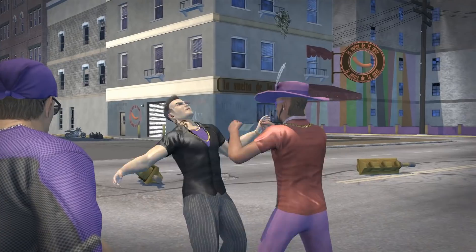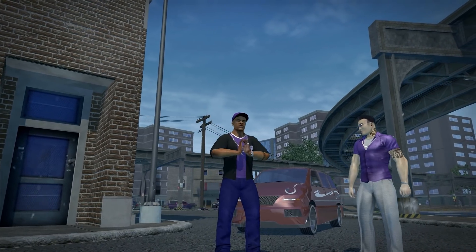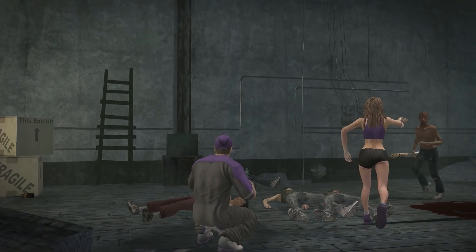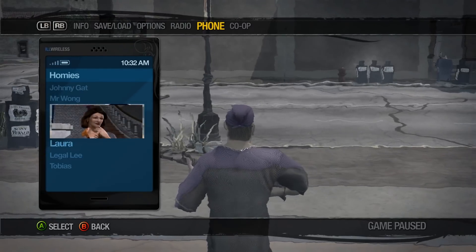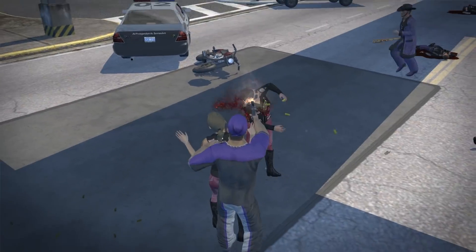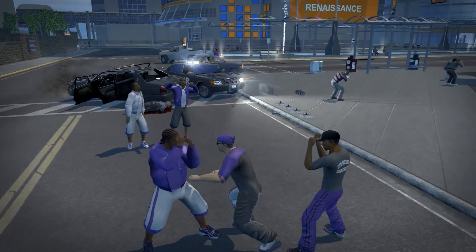Homies now have a variety of outfits to choose from. Agents of Mayhem fans should get a kick out of Johnny Gat and Pierce's AOM-themed skins, and there's an interesting beta skin for Shaundi. New homies include a Saints version of Donnie and some story characters from Saints Row 1. Three new gangs are also in this mod, like the Biker and Goth Gang, plus Rogue Saints inspired by the cancelled PSP game Saints Row Undercover.